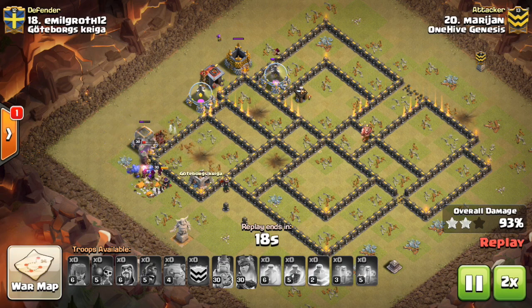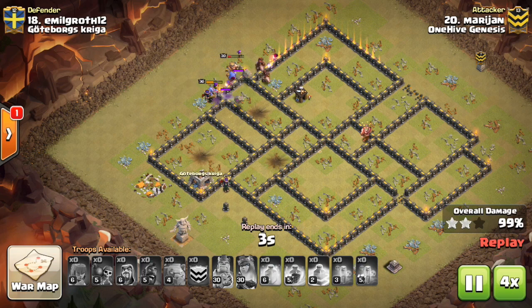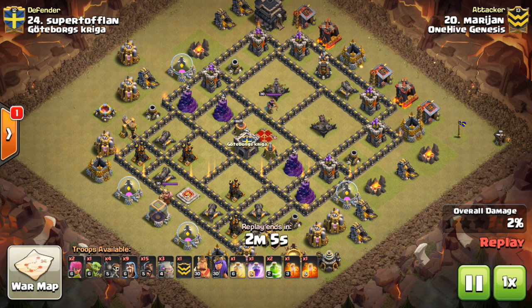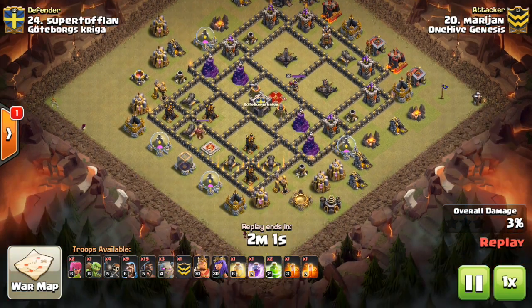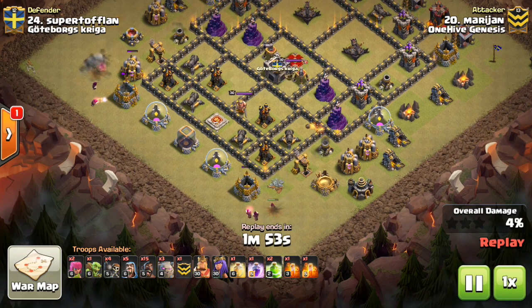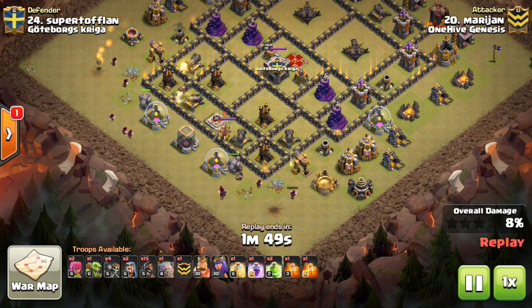The important thing is he wasn't too trigger happy on the hogs. If you don't have a heal spell, don't drop them unless there's something tanking in most situations — or if the base is kind of wrecked already. You can take on a few individual defenses with your hogs, especially if you have the numbers. A good general rule: wait for the tanking for the hogs unless you have the heal spell. Drop them in the areas your kill squad has missed, areas that are being tanked, and areas just out of range of your kill squad yet being tanked for nonetheless.